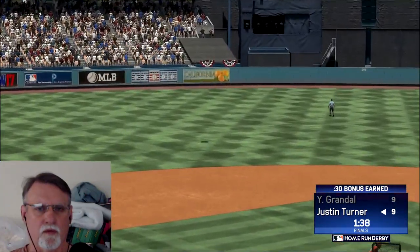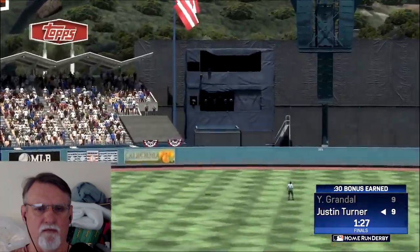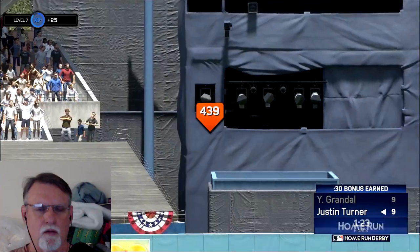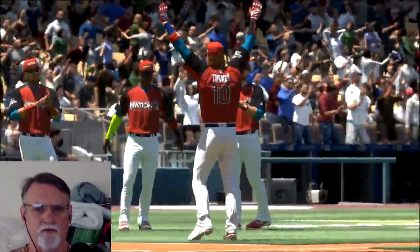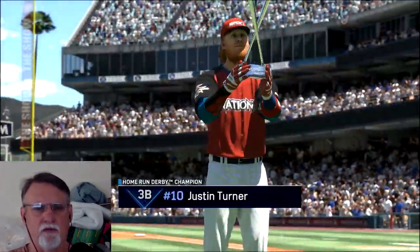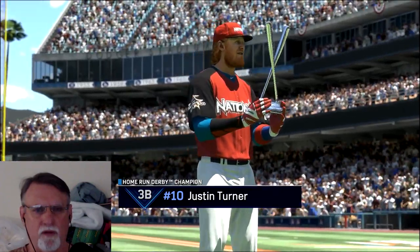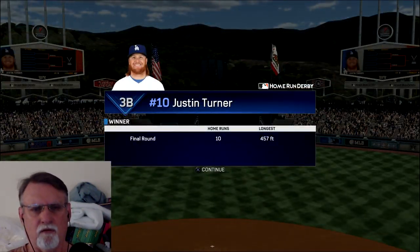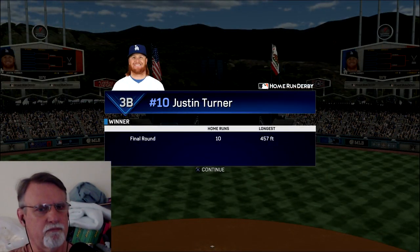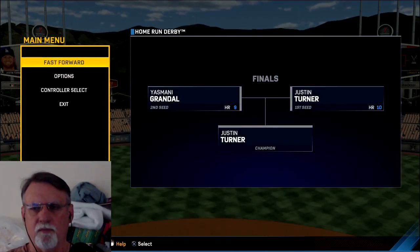That's short. I don't want to speak too soon, but... that is probably it right there. And that is it — Pop-Tart wins it. 10 home runs against Yasmany Grandal's nine home runs. Looking at it just on paper, they had an equal number of home runs and equal power ratings, but obviously Justin Turner is a home run hitter and Grandal is not as much. Anyway, that's going to be it for this episode. If you liked it, leave a like, subscribe, and we'll catch you next time on SRD Plays Home Run Derby Challenge. Thanks, bye.